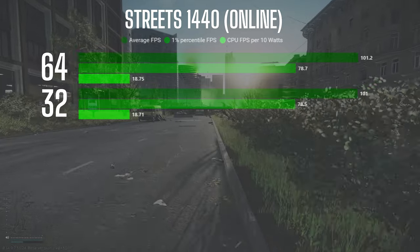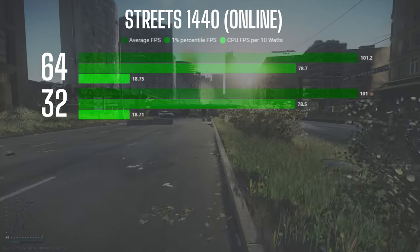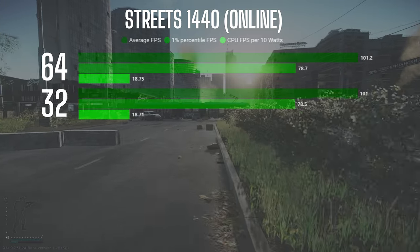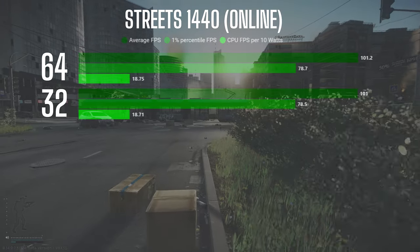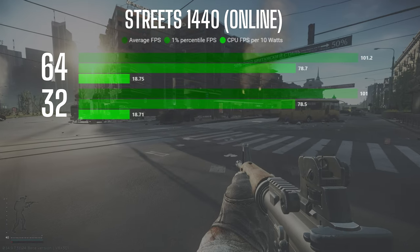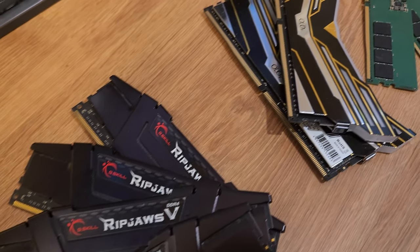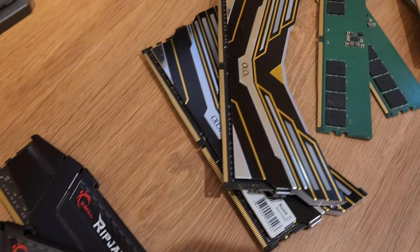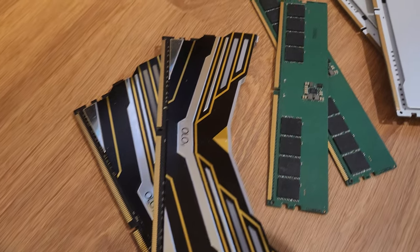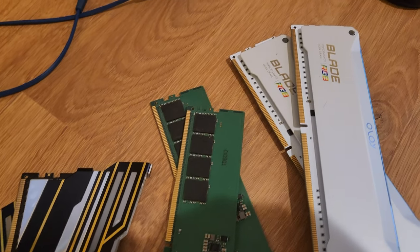I was pretty surprised to see this result because I was expecting at least a small advantage with the 64 gigabyte system. To me, it seems like draw distances have been increased with the recent removal of fog, and this has heavily increased the CPU bottleneck on Streets in patch 14.9.7. Since the performance is virtually identical with the 7800X3D whether using 32 gigabytes or 64 gigabytes of RAM, it's pretty easy to determine the value proposition here.